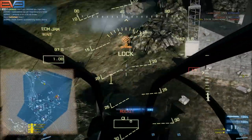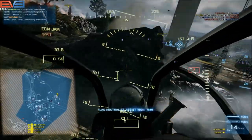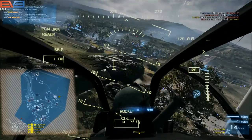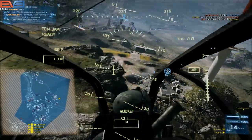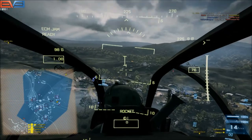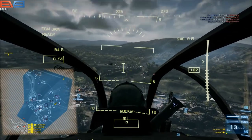Here I'm executing the Circle of Death. I don't have any ECM, so once I start to get locked I hide behind these rocks. I always want to make sure I've got a friendly flag to my back - that's partially why Alpha is so important. When they cap Alpha deep in enemy territory, it's pretty easy to rack up kills.